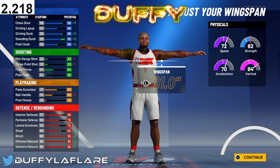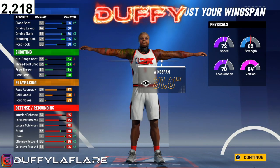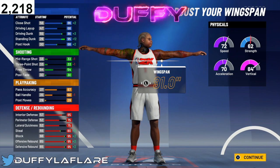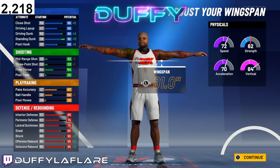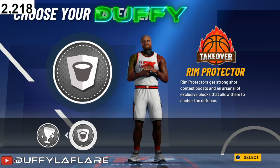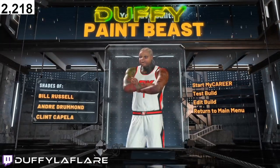For the wingspan, you wanna max the wingspan all the way out so you can get contact dunks off the rip. At this build at 99, you will have an 80 speed and a 78 acceleration — which is kinda crazy because you're a 6'9, 236-pound paint beast. 80 speed, sheesh. For takeover, you get two takeovers: you get glass and you get rim. Obviously we're going with glass — it's a better takeover. And now y'all got the paint beast.